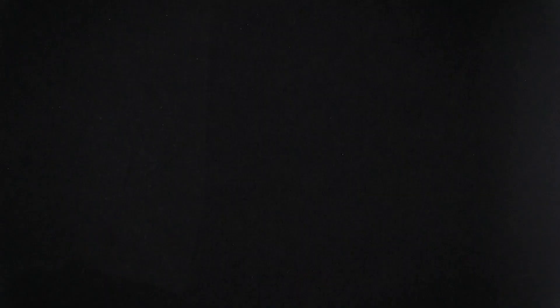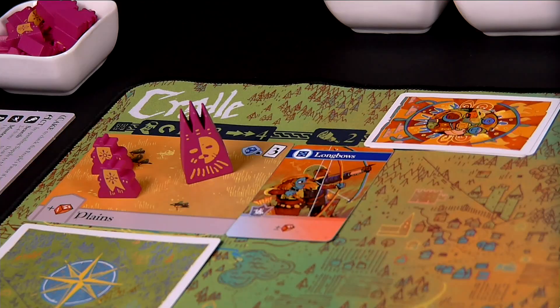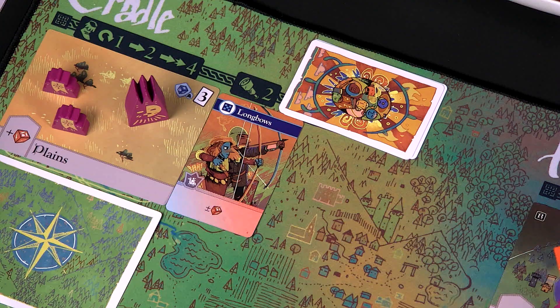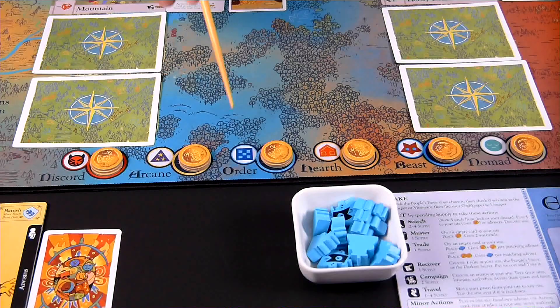The card you keep from the search action can either be played to your Advisors — you can only have three advisors — or played next to the site where your pawn is located. For this walkthrough, the Chancellor plays the Garrison next to the Plains site. The number of cards you can play at a site is limited by the number in the upper right corner of the site card — for the Plains, that's three cards. When you play a card to a site, you collect one favor from the bank matching the suit of the card you just played. This card is the order suit, so one order favor goes on the Chancellor's player mat.